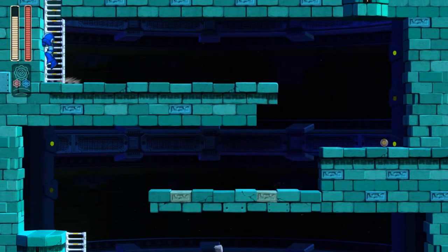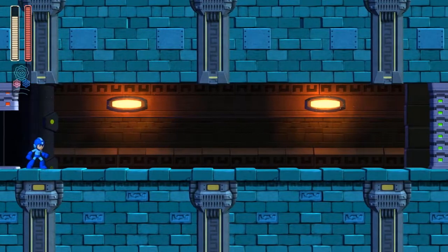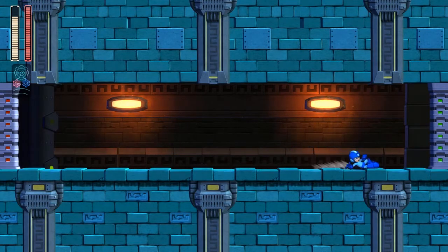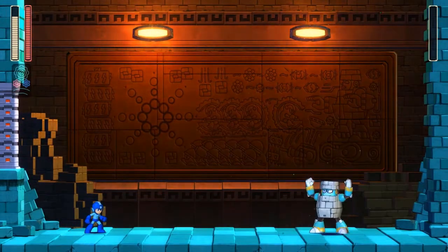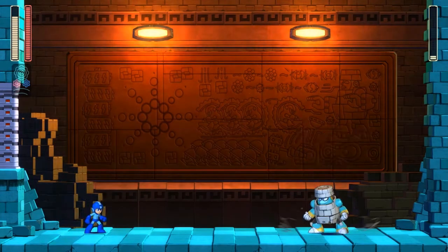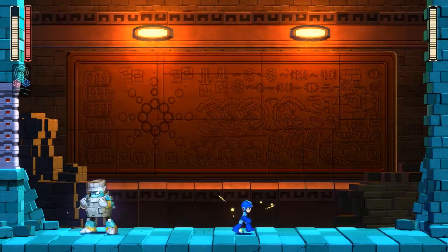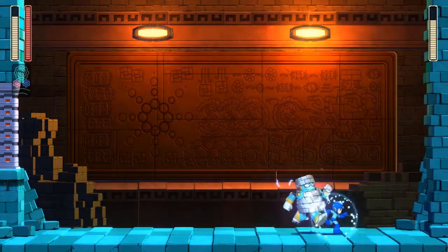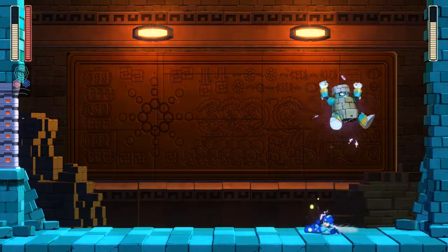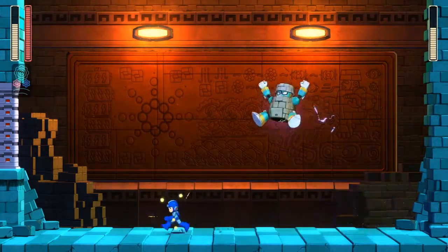I'm actually not sure how they want you to take care of that particular Evil Letty — maybe with the Blazing Torch. Either way, it's time for Block Man himself, but he's weak against Chain Blast so I'm not pulling it out just yet. Block Man starts off by running left and right across the stage, but he'll only jump when you initially fire at him, in which case he'll use his block drop ability to drop four blocks from the sky above you onto the ground. Getting between them is pretty easy.